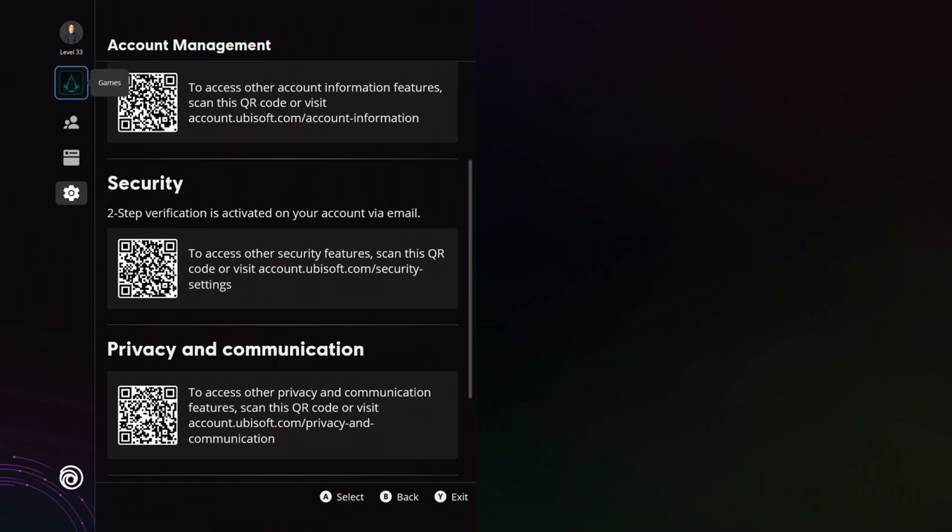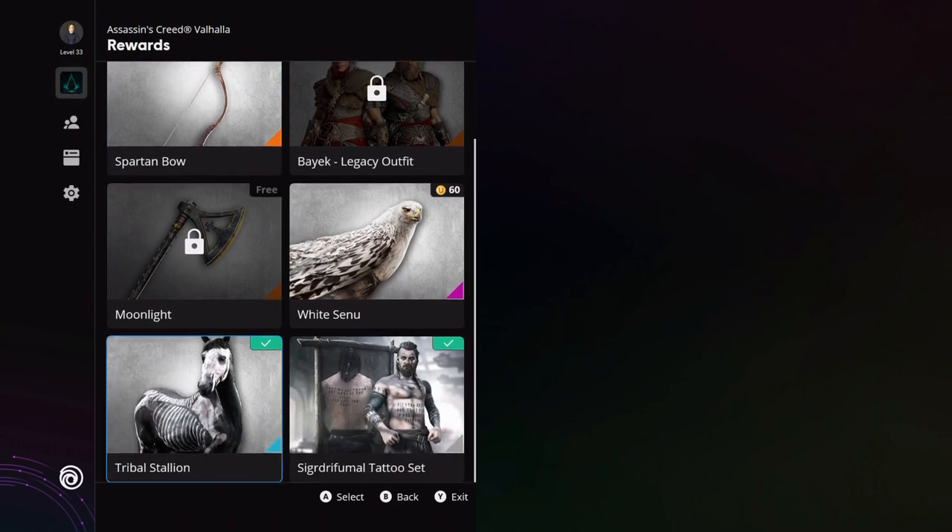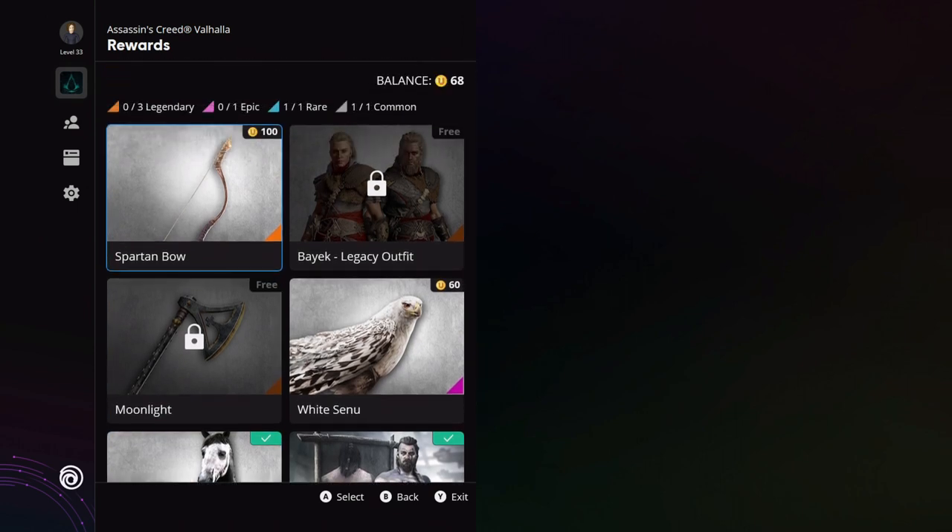Sign into some services and you'll be able to claim a bunch of new gear. Number one, you're going to have to sign into Ubisoft Connect on your console - either the Xbox - or do it online via a website. If you haven't got a Ubisoft account, it's pretty easy to make one. Make sure you link that account to your Xbox and your PlayStation profiles.